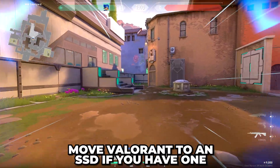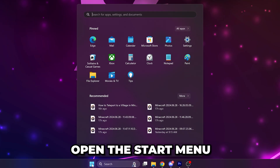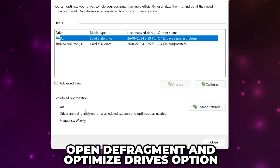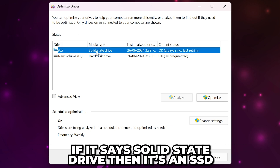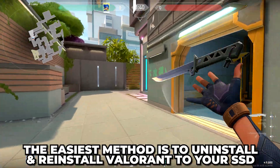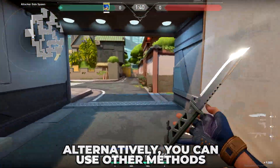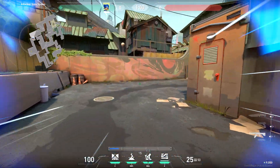Another solution is to move Valorant to an SSD if you have one. To see if you have an SSD, open the Start menu. Type in Defragment, then open the Defragment and Optimize Drives option. Under Media Type, you will see your drive types. If it says Solid State Drive, then it's an SSD; if it says Hard Disk Drive, then it's a hard drive. The easiest way to move Valorant to your SSD is to uninstall and reinstall Valorant. However, if this takes too long, there are other methods — if you want to move Valorant without downloading it, the link to our tutorial is in the description below.